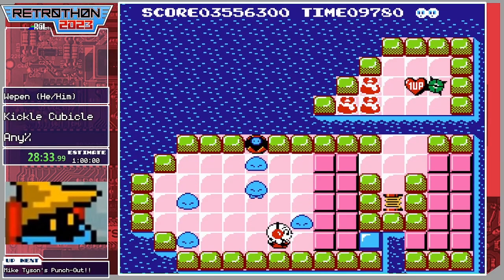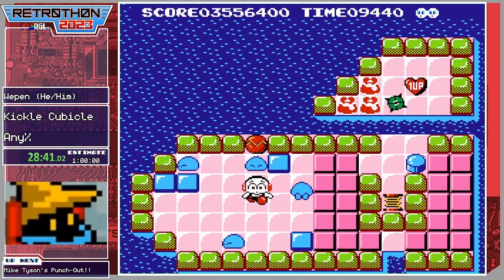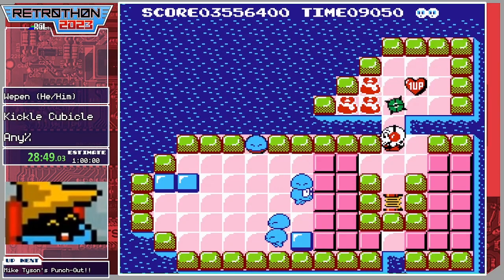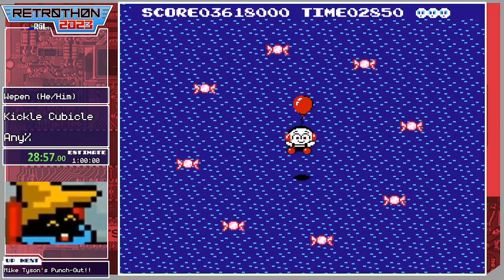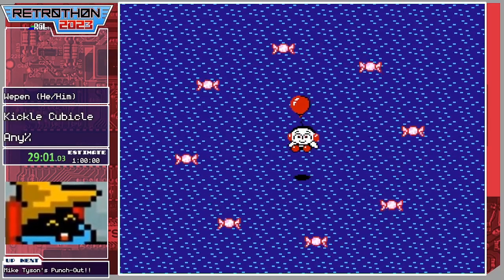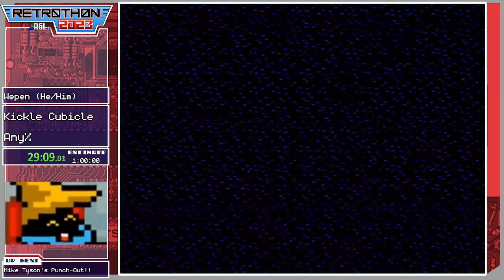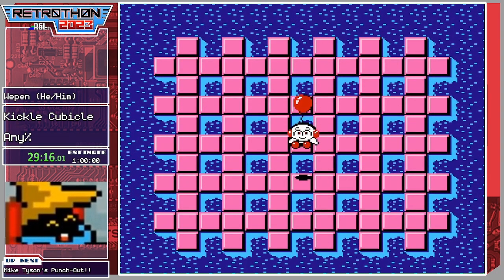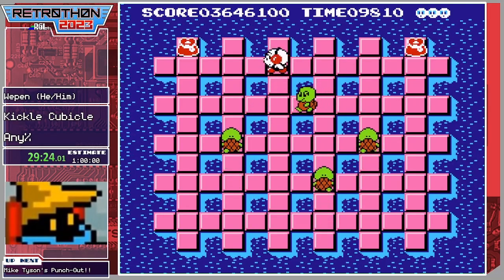Another stage where we only technically need like two of these guys but there's a bajillion — we're just going to smoosh them all. This is the one and probably only one-up I grabbed, because there's like an extra half second to grab so that almost ended poorly. Last world is Candy Land — our world's trapped inside a crystal ball. This is where the boss is that has atrocious flashing — I'll let you know right before it happens if you need to look away.